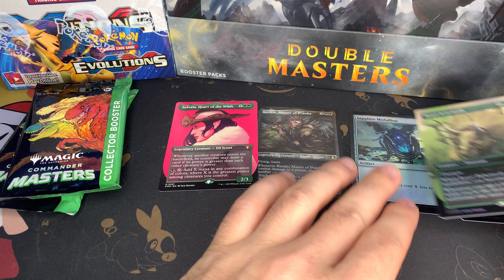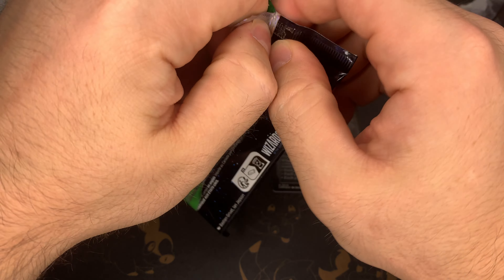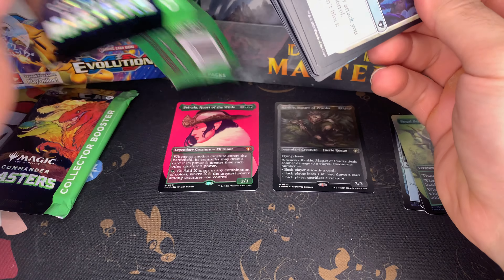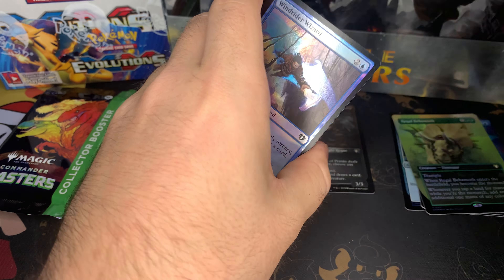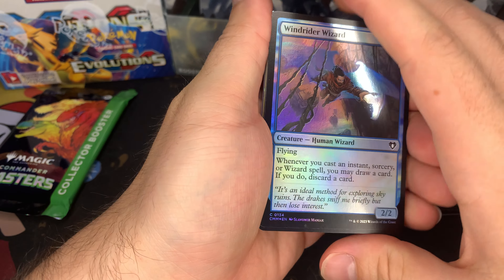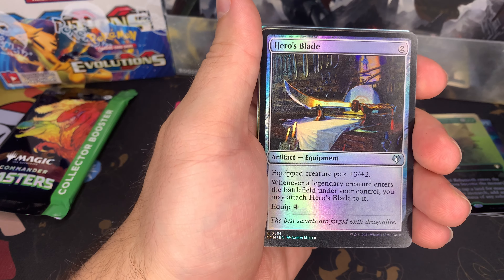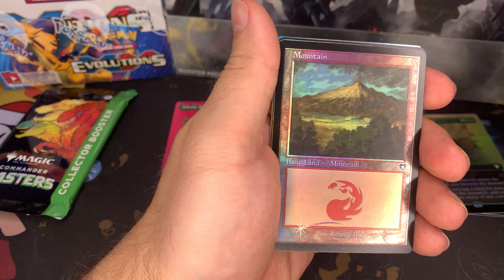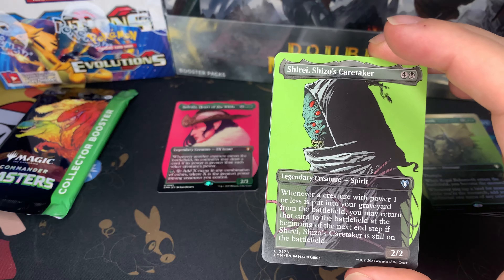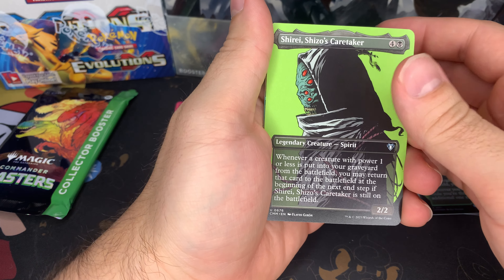I'm trying to separate the rares. I believe — maybe wrong — but I believe you get one textured; it's like a 25% chance to get a textured foil. Got the token — oh, that's the token, sorry. So I guess that means you could get multiple in one box, but there's our foil Mountain. I kind of like these profile views — I don't know, some people don't, but I think it's pretty cool.